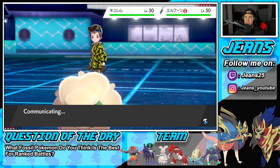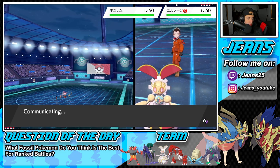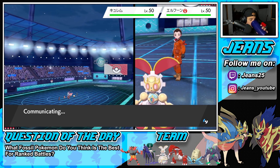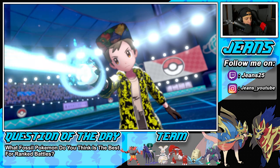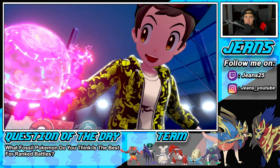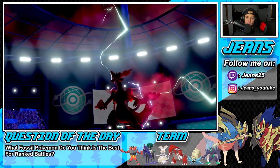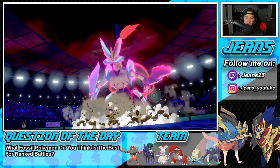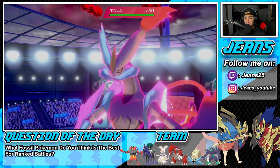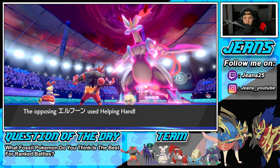I don't think Kyurem can kill me — it has Dragon and Ice, and I don't think the Ice move KOs me. I think we're sitting pretty good here. But he is still going to Dynamax, which I don't really mind. Because if I hit off this Trick Room, I can either Dynamax Magearna or just drop a big Fleur Cannon. Get some good damage and save my Dynamax for probably Groudon. Then Flare Blitz the Whimsicott next turn.